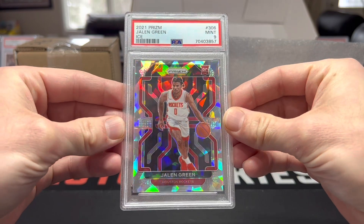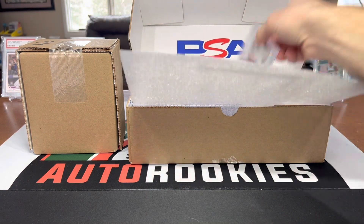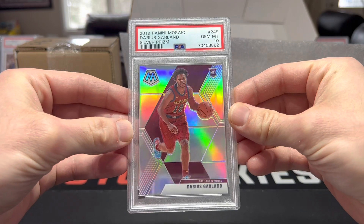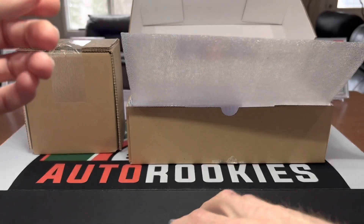Jalen Green ice. Garland silver Mosaic, that one got a ten - they're definitely having a good season.